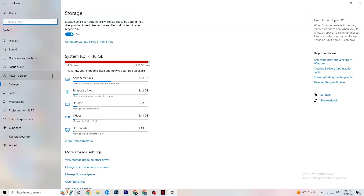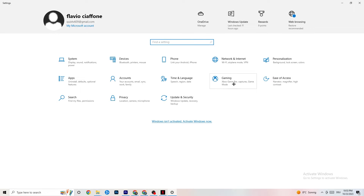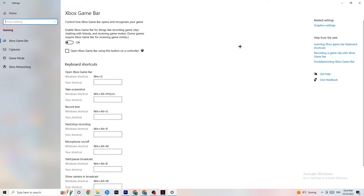Go back to the main Settings and click on Gaming, then navigate to Xbox Game Bar. Turn this off. The Xbox Game Bar consumes a lot of performance, and you need that performance for your game — especially on a low-end PC. Leaving it on can cause your game to not launch or crash.